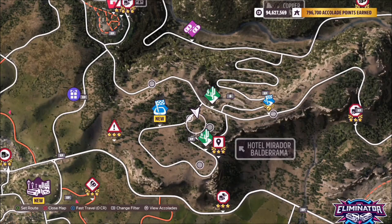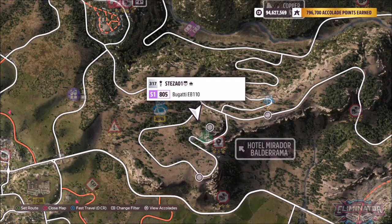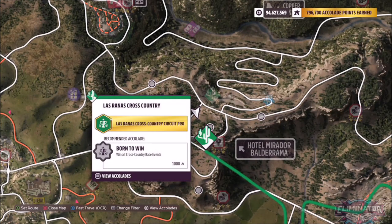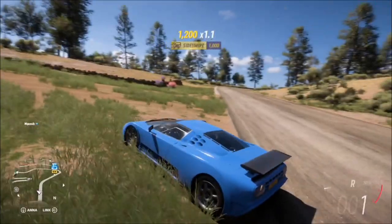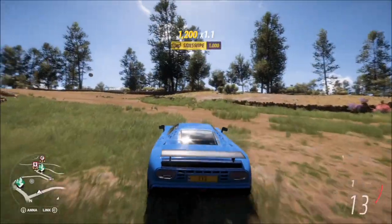The location of Hotel Mirador Balderrama is just up to the left of the Eliminator, as you can see here. There was also an achievement guide I did up here a while ago, but anyway, you effectively want to come off the road — if you're facing south like I was — and turn left.